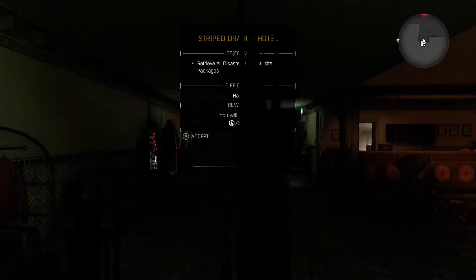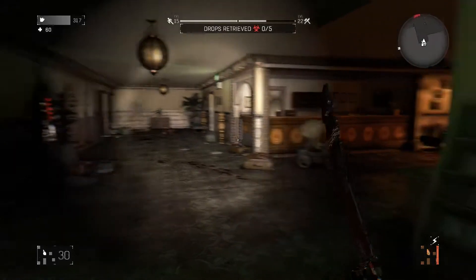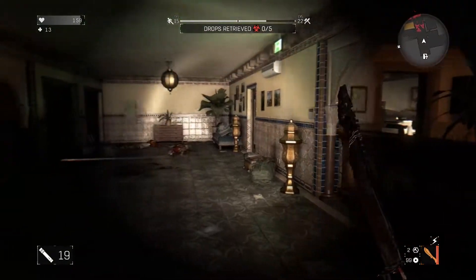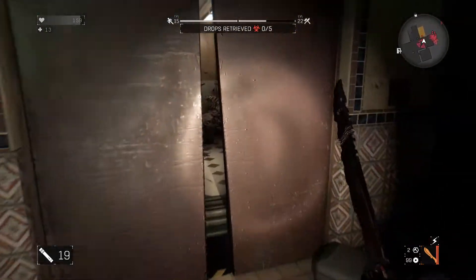Let's go do it! Alright, retrieve all disaster packages — this is similar to the other one then. They're showing me zombies all over my map. They must be above me here.